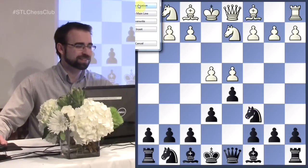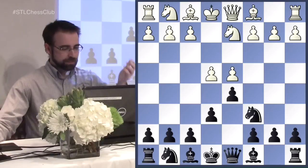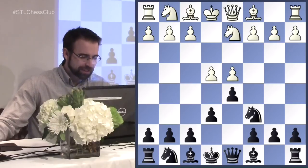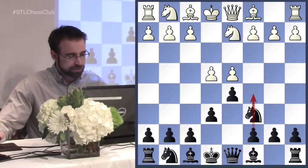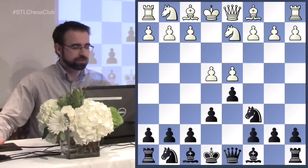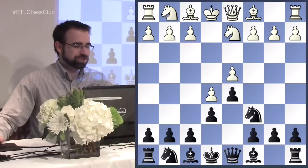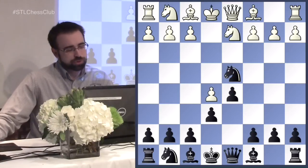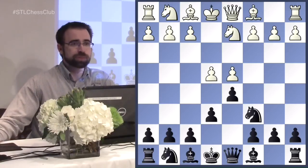Knight to c6 is a very unusual move - this is the Guimard variation. You're immediately attacking the center, but it looks like a cardinal sin because now how are you ever going to play c5? It looks dubious. I've actually played this in blitz recently, and somebody played e5 - he was a relatively good player - but I just took it and there's no compensation, you just win a pawn.